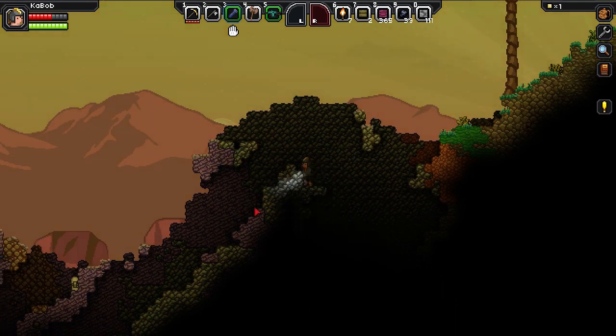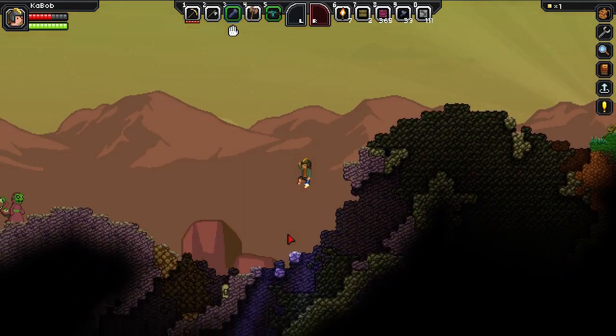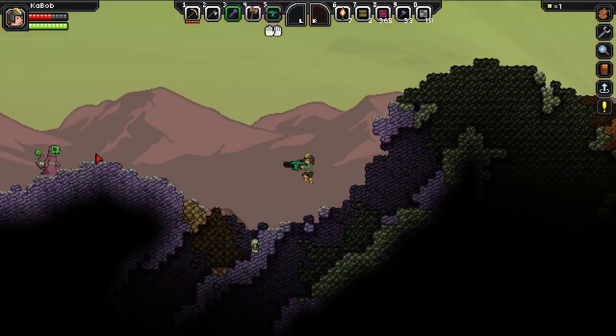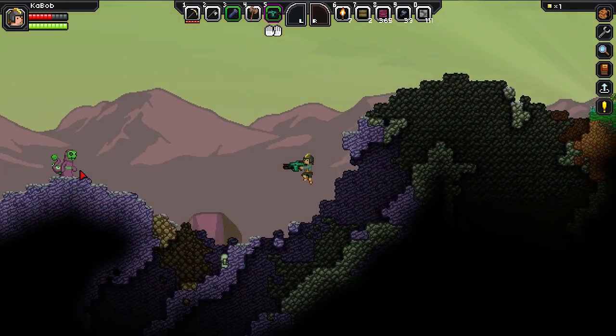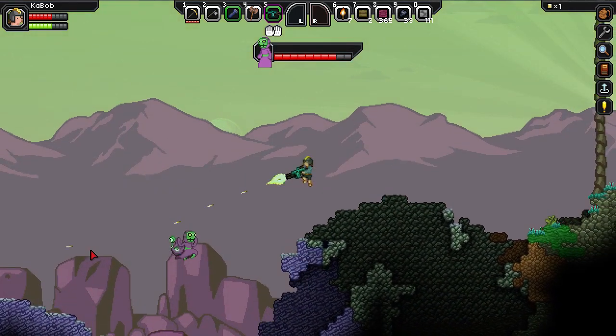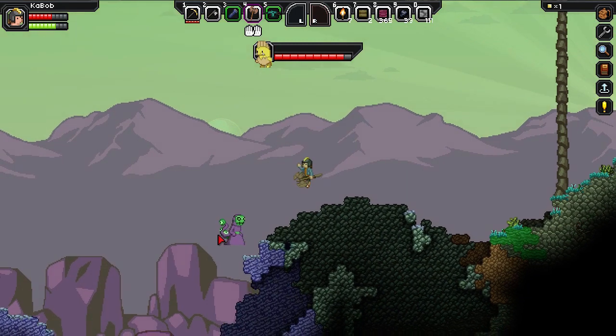Oh look at this giant cave with squeaky stuff in it. One of these things — they look so scary. I am frightened. Stand way back here. Okay they can really jump. And this is not good.